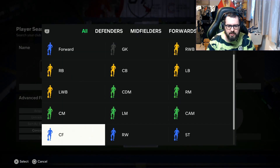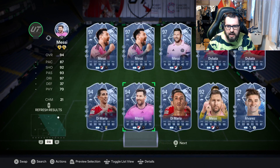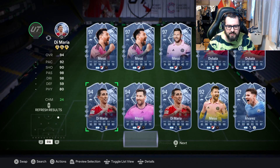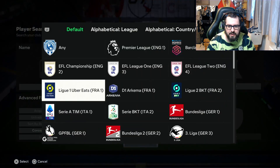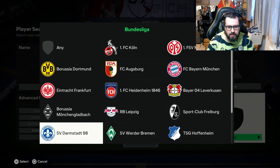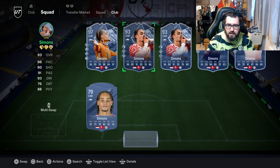At right wing we've put in the filters — Argentina, centre forward — and we're going to not go with Messi; we're going to go with the underappreciated Angel Di Maria cards. At left wing we're going to go with a Dutch player who is in the Bundesliga — you probably guessed it already — we've got to put in RB Leipzig. I would love to use the 97 rated card but it's a little bit on the pricey side, so we're going to have to use his Team of the Season card instead.